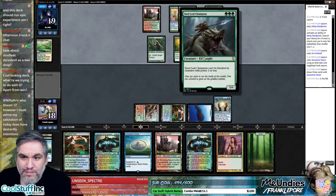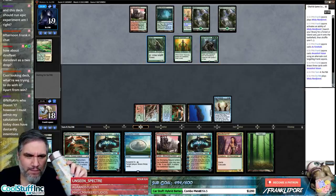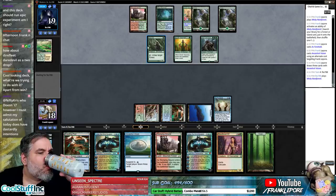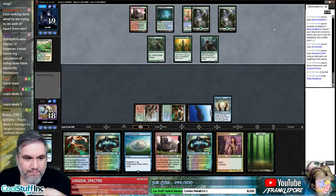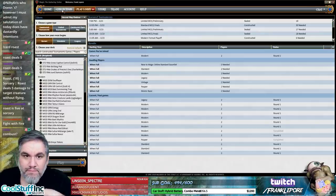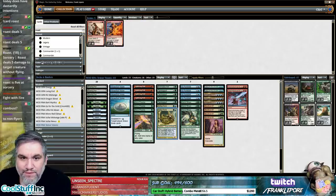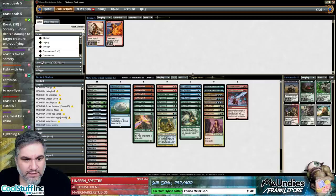I don't hate Roast to take out things like Steel Leaf Champion. It doesn't take out five-fives though — what deals with five? I think Roast deals five and Lava Quill deals four. Let's go back here — I think we want more two drops and less five drops. I like two Roasts here. Dismember does kind of deal five.